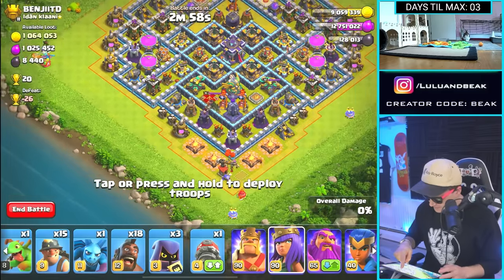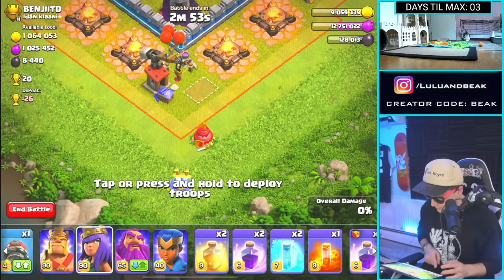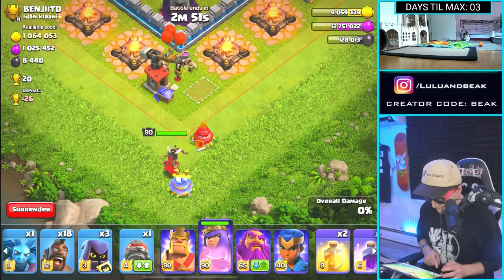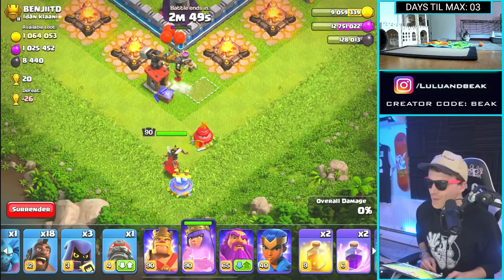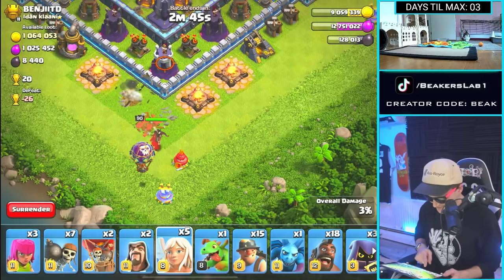So if I'm looking at this base, if I was going to attack this base — which I think I am right now — guys, let's get that splash damage. Here we go. This is Splash City down here. Oh, we have no pets. Zero. Zero. That's Beek. Good stuff, Beek.